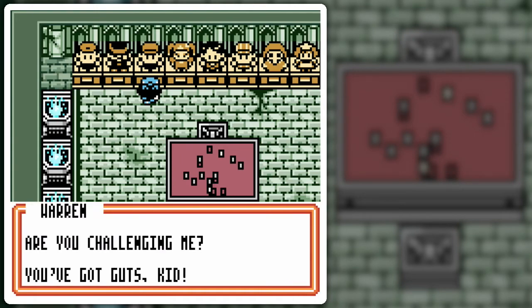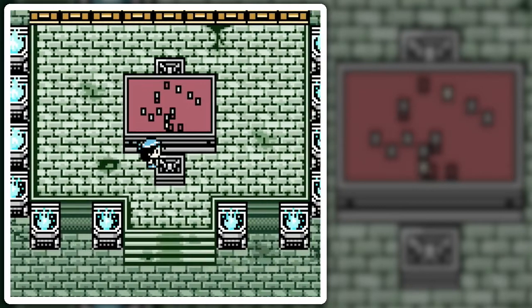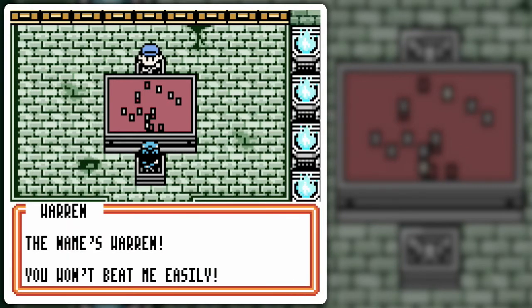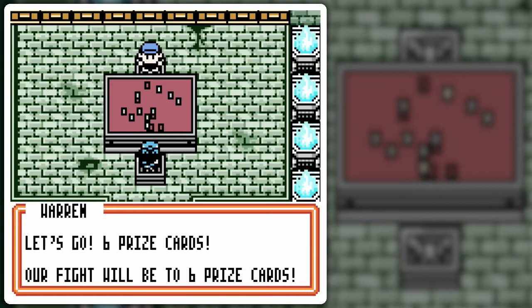Are you challenging me? You've got guts, kid! And thus we head to the table! My name's Warren, you won't beat me easily. Let's go! Six prize cards — our fight will be decided by six prize cards!